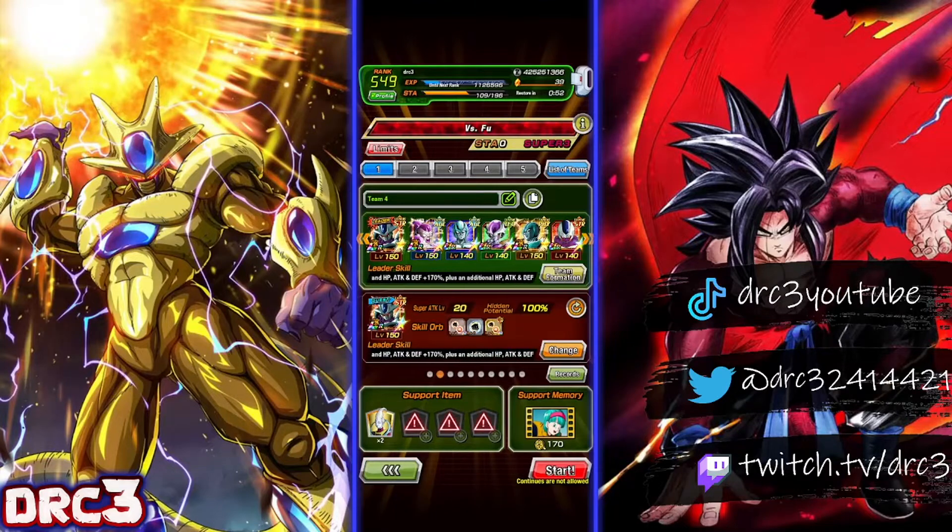Hey, what is up guys, DRC3 here back with another Dokkan Battle video. Today we are taking on the new crossover Red Zone versus Fu. We are using the Terrifying Conquerors team because this team is so freaking ridiculous. Cooler is probably still the best LR in the game with his innate defense and ridiculous attack, and running the friend Cooler is just going to help us fly through this event hopefully.